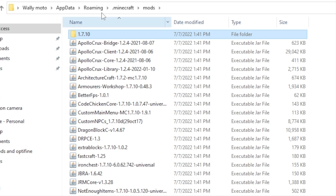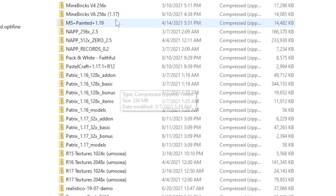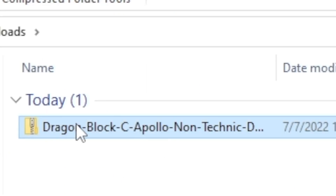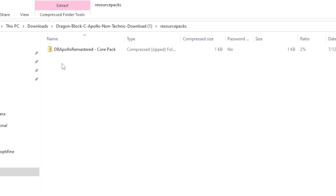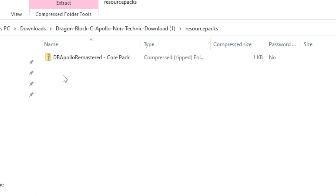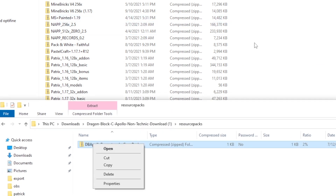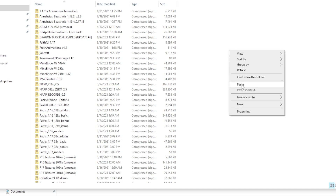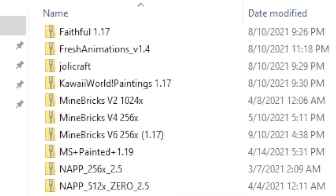The last thing to install from the zip file is the resource pack. To get to the resource packs folder in your Minecraft folder, go back to your main Minecraft folder and scroll down to resource packs. Go back to your downloads folder and the main DragonBlock zip file, then click into resource packs. They have their own DragonBlock Apollo Remastered resource pack — I recommend using it so you get the same experience shown on their website. Right-click, copy, and paste it into the resource packs folder. You'll see DragonBlock Apollo Remastered core pack is now there. I'll show you how to enable it in-game.